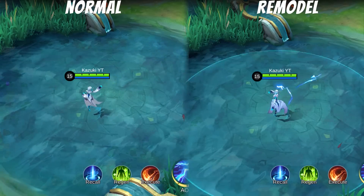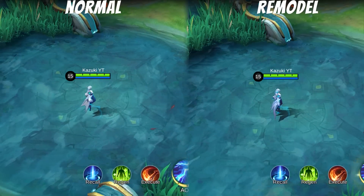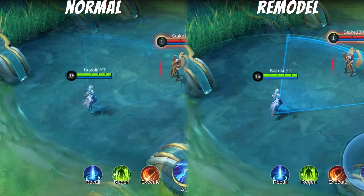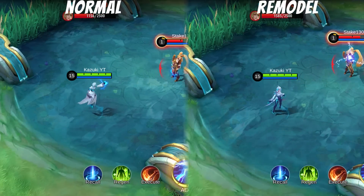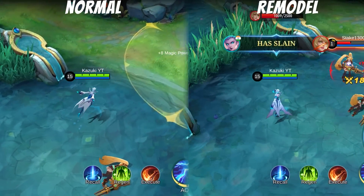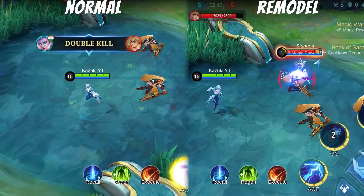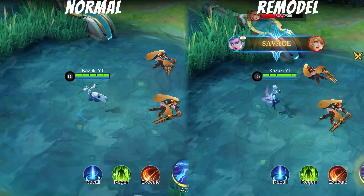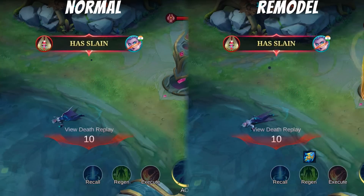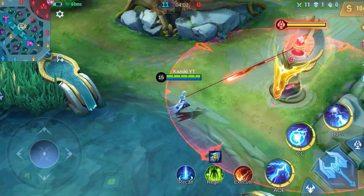A small change in her basic attack can also be seen where the animation is faster. Can't see any changes in her skill 1. Her skill 2 animation also looks faster and the effect looks a bit different but not much changes. The ultimate second hit range can be seen clearly and looks more smooth. No changes in her death animation too. I would say the changes in her are not that big and you won't even be able to notice it.